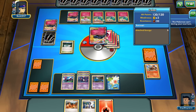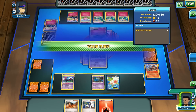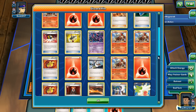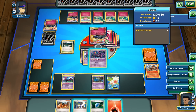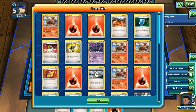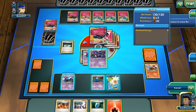One of the good things about this is that all his energy is on this Xerneas. Let me count how many energies — one, two, three, four. We have four energies in the discard pile — we have plenty. I'm not sure if I should just attach to this one or not. Let me see how many Versus Seekers are also in the discard pile — one, two, three. We should have enough.